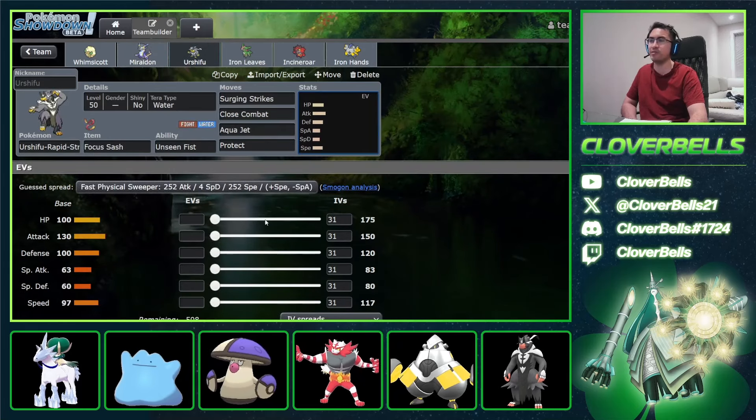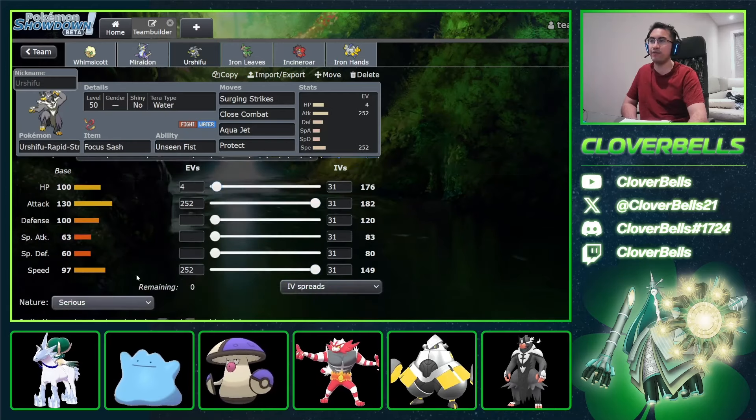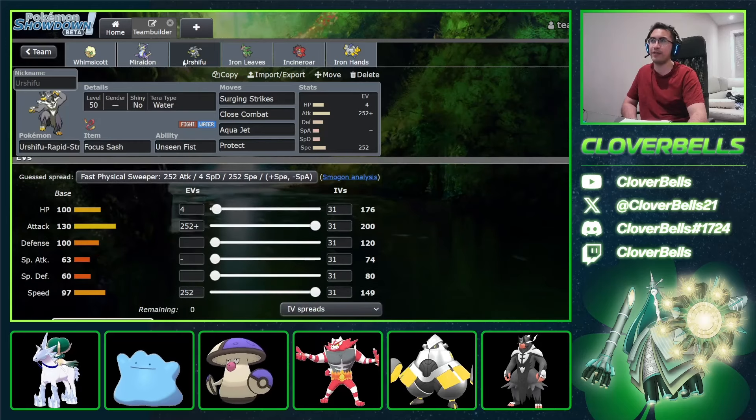For Miraidon, going with a Timid set — 189 Speed, which outspeeds every max Speed modest Miraidon. You need 188 for that, but going 189 for the speed creep war. Max Special Attack, one point in bulk, and dump the rest into HP. For Urshifu, this is the easiest one — it's the Sash set, so just go 252/252 Adamant. You have Tailwind support, so you're fine.